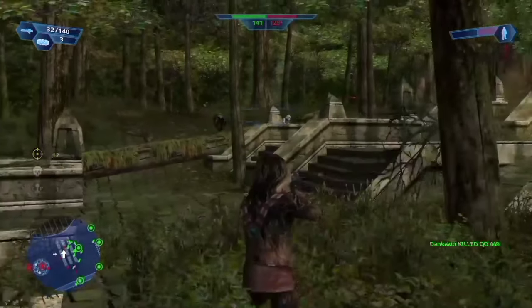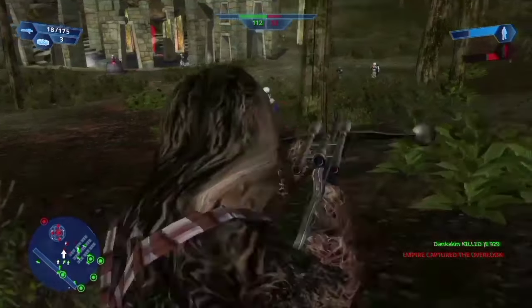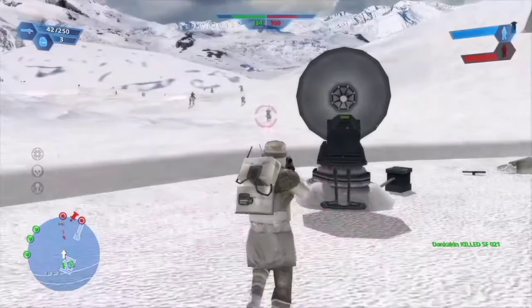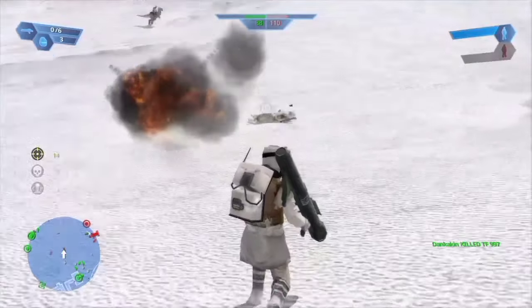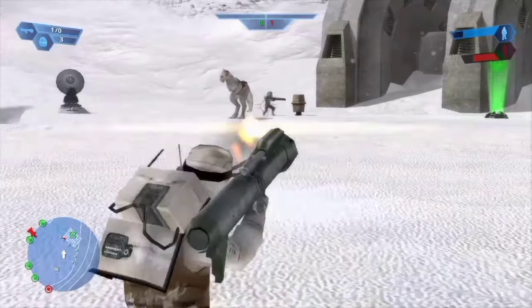Then onto the rebel portion, where we continue on getting our bums kicked straight out of Yavin — but not really, because we won this battle, on a level called Fall of Yavin. Go figure. Then we go to Hoth, which involves shooting the odd snowtrooper and a lot of sodding around doing an awful lot of nothing, spending around 5 minutes running after the last couple of snowtroopers. Overall somewhat miserable, can't really recommend, but that last kill was really worth it.